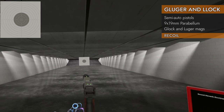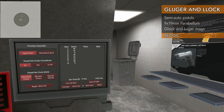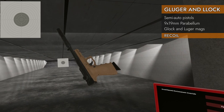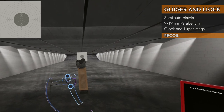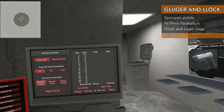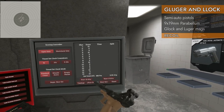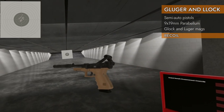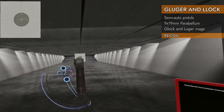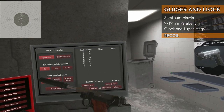Onto the suppressor for the Gluger: 9.29 — a little better than nothing, but not as good as the muzzle brake. The Lock with the suppressor: 9.25, almost identical. Let's try both with the stock — Gluger with stock gets 9 even, about the same as without the stock, which is a bit surprising. The Lock with the stock gets 9.62 — a bit of an improvement, getting close to perfect.